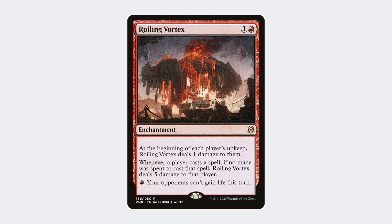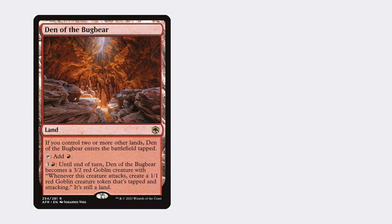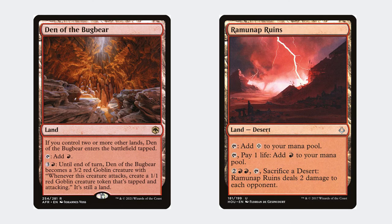Outside of creatures, there is Roiling Vortex, which also counters life gain and starts a 1 damage per turn clock — very important in certain matchups like control. It's also important to mention the lands: Den of the Bugbear is a fantastic man-land which offers a lot of pressure, and Ramunap Ruins is used as a finisher in the final couple of turns.